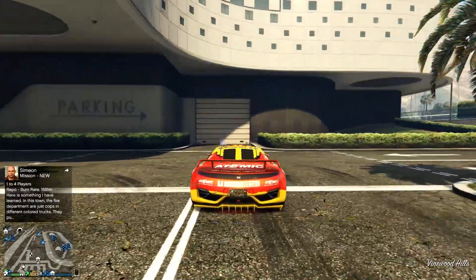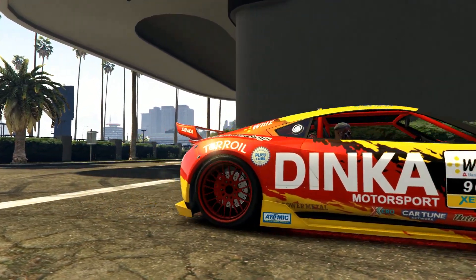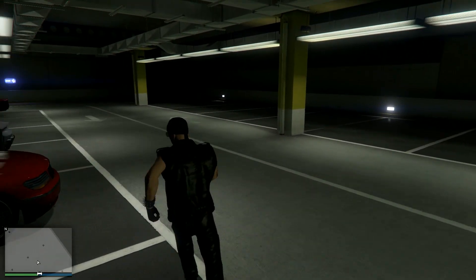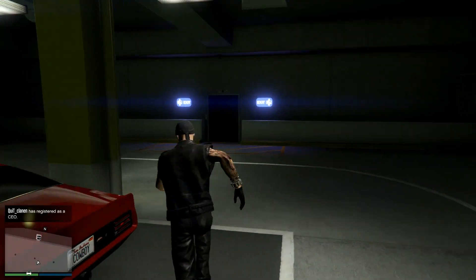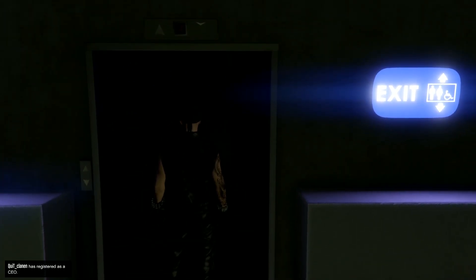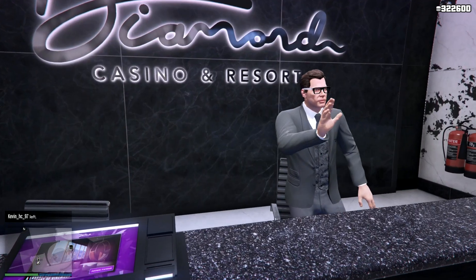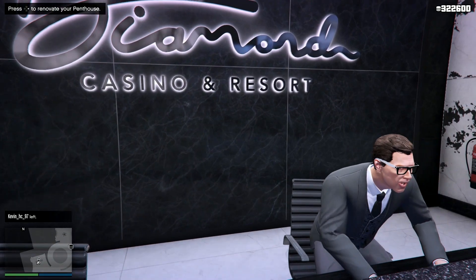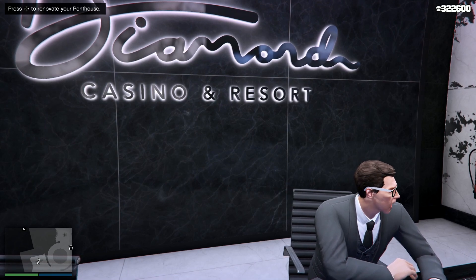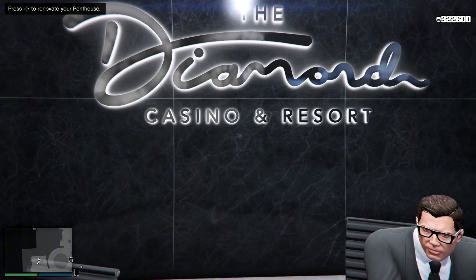I'll skip the driving portion. When you are in front of the casino, park in the parking garage — not the penthouse garage, the regular parking garage. This part of the glitch is a little tricky and you should be very focused. From the parking garage, go to the casino and switch to first-person view. You must have the options for guest service and the option to renovate your penthouse apartment visible.